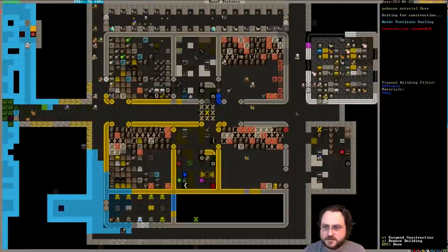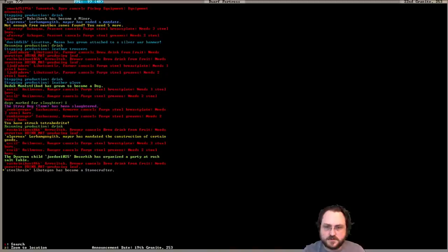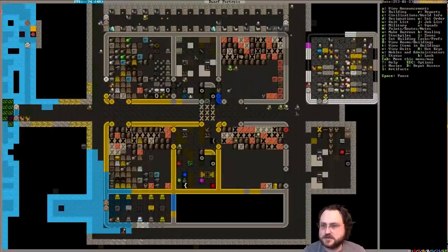Drink production was stopped. Brewed drink from plant is currently suspended because we just ran out of plant - that's all. Is that what you're worried about? Yeah, because we don't have fruit to make any more, which is expected - we're not growing fruit, we just must have traded for a little bit. We traded for those grapes. Mostly we're going to be brewing drink from plant.